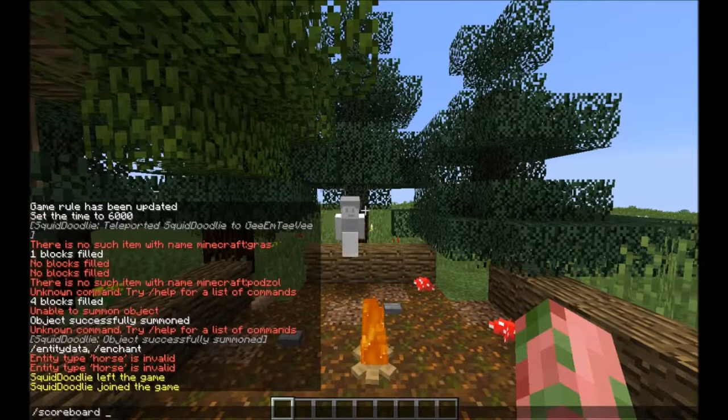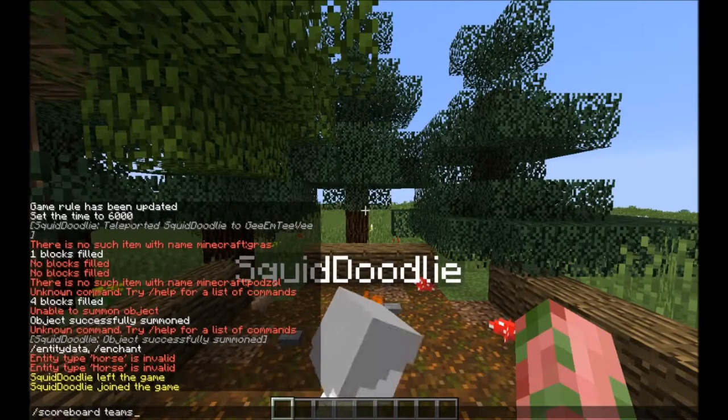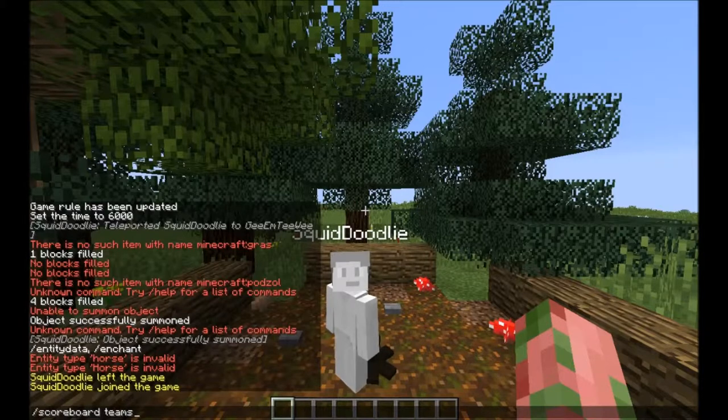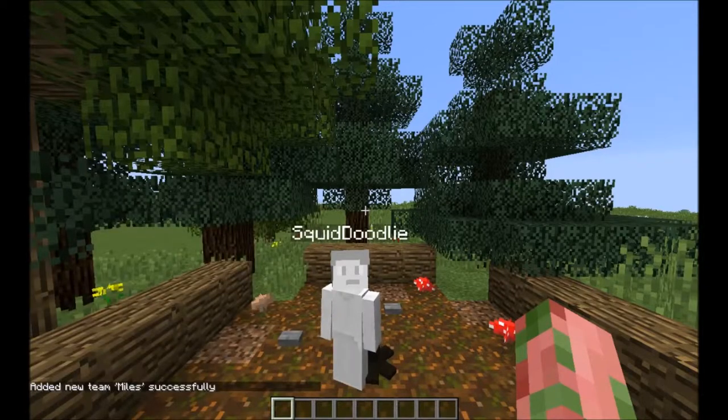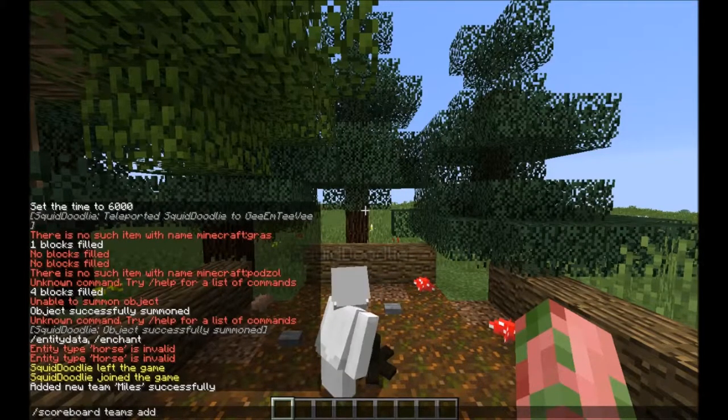So what you're going to do is add a team. Let's say we want to make Myles's name a nice green. So we do 'scoreboard teams' — that's going to let us do something with teams. A team is essentially just a group of people. You don't even have to have a person in there, but just make a team for the one person or the people you want to change the color for. So do 'scoreboard teams add' and then type in whatever you want to name the team — I'm going to name this 'miles'.